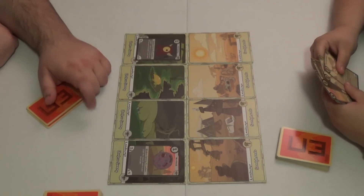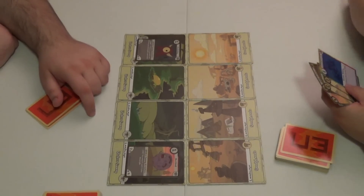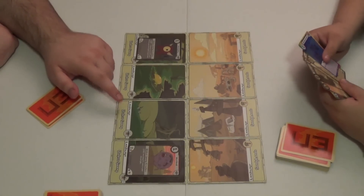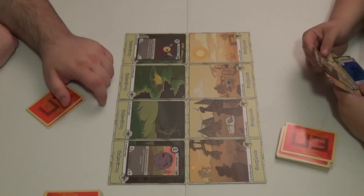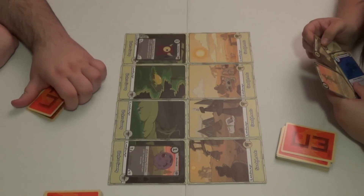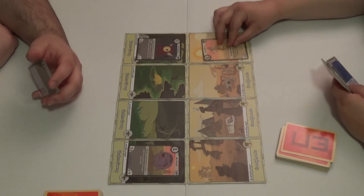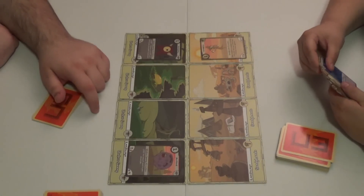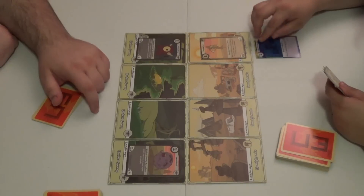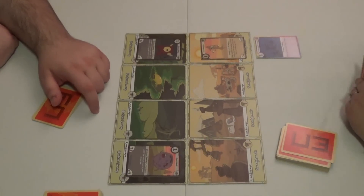Sarah draws a card and plays. We're playing with 25 life total, in case you missed the first one. One thing I love about this game is the really good jokes. One thing she's playing here is the Sand Witch — Sarah loves bad puns, so this is made for her. It's a little witch, and she's even eating a sandwich.